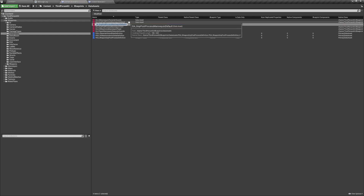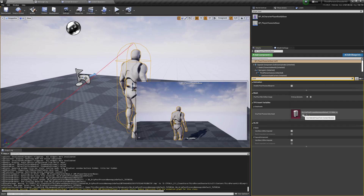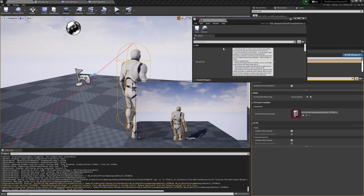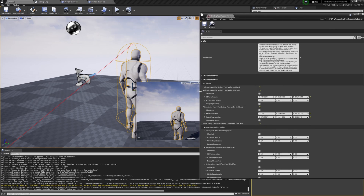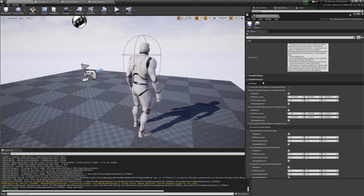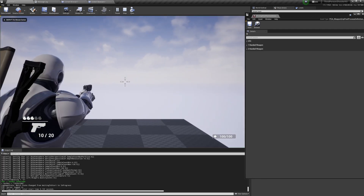I'll duplicate the default one and call it 'tutorial', then reassign it. After opening it, you have a bunch of info — remember there are tooltips for everything — and a bunch of settings. You can change and tweak everything in real time.